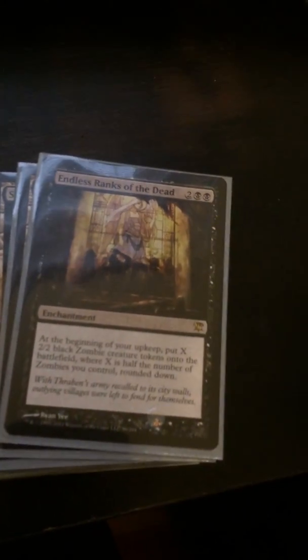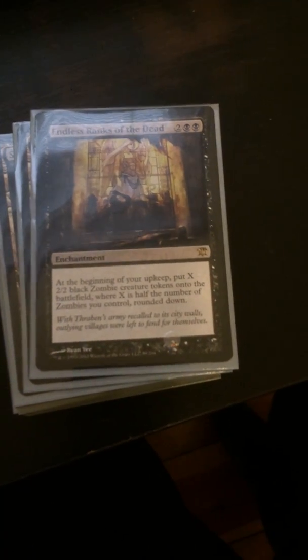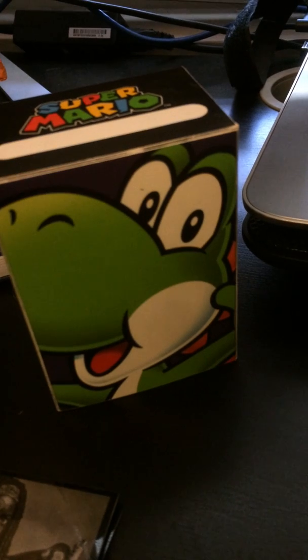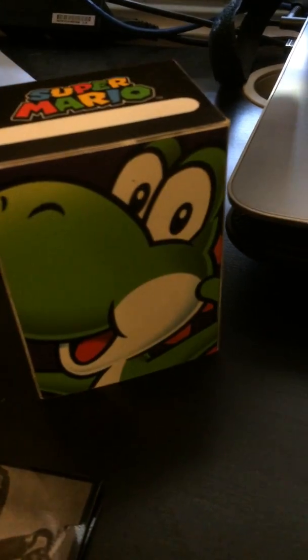I have this card — one of my friends back home that I worked with before I left, he found out that I was playing Magic and that I was playing a black zombie deck, so he gave me this card. At the beginning of your upkeep, put X 2/2 black zombie creature tokens onto the battlefield, where X is half the number of zombies you control rounded down. So with this card I could just keep spawning a ridiculous amount of zombies. Pretty excited — it'll just make things interesting. I know against a lot of the people that I play with, they run a lot of different sets, they'll know what's coming, but then again I have a few different decks, so maybe I will just swarm them with the horde.